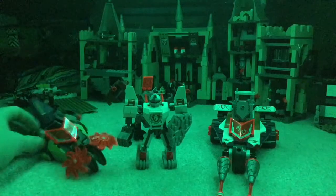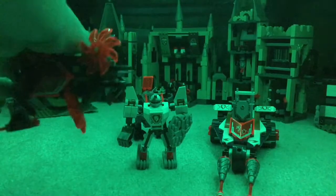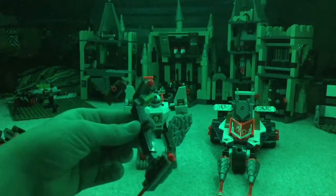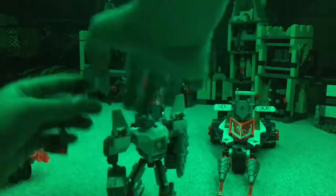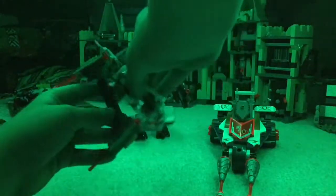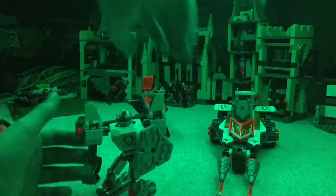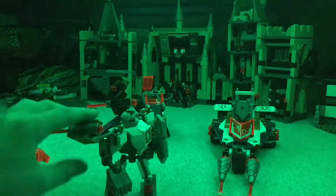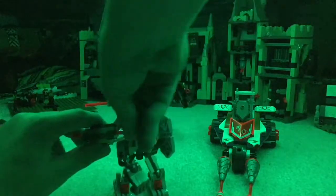Maybe later we'll even do customs. We're gonna start off with Aaron's Rock Destroyer — or Stone Destroyer. This is the little cannon that pops off the back of it. And if you put it on the back of the figure, pop these up, and put it on the back of the figure, you get this — you've got sort of a derpy little shoulder cannons. I don't know what the technical name for them is, but they're the spring-loaded missiles. That didn't shoot well, but anyways.